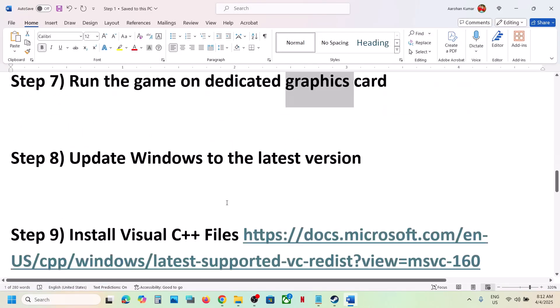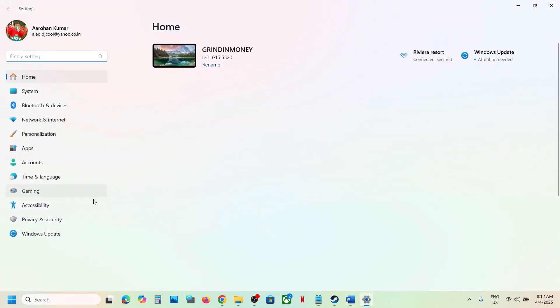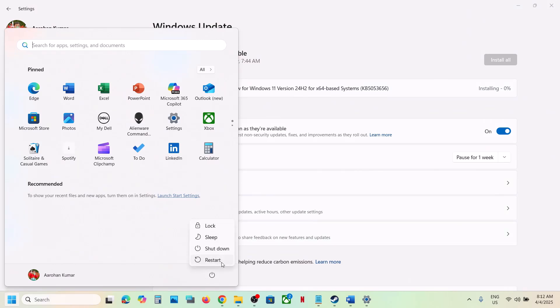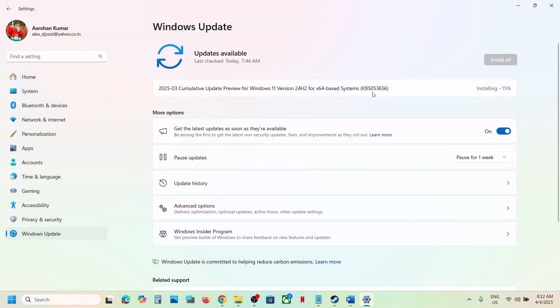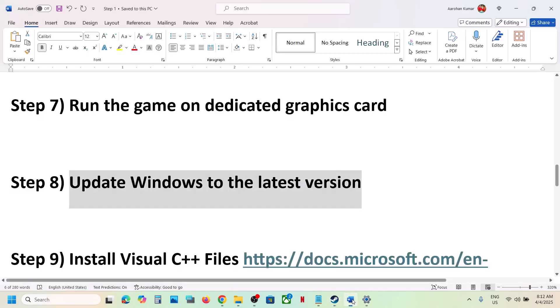The next step is to update Windows to the latest version. Open Windows Settings, go to Windows Update (or Update and Security), and click Check for Updates. Install all available updates and restart your computer. Make sure your Windows 11 is updated to version 24H2 (the latest version), then restart your computer and launch the game.